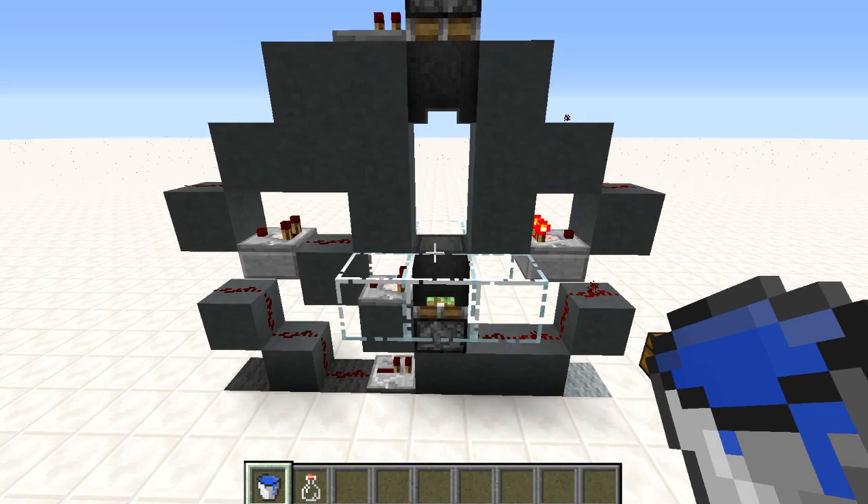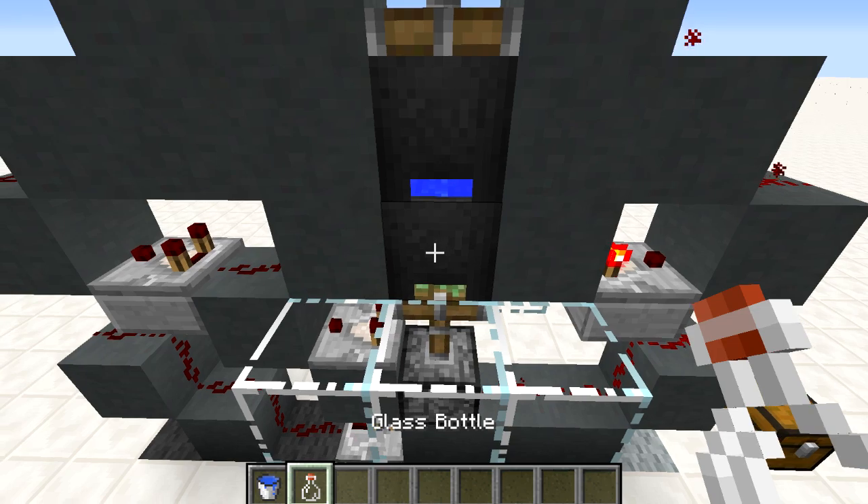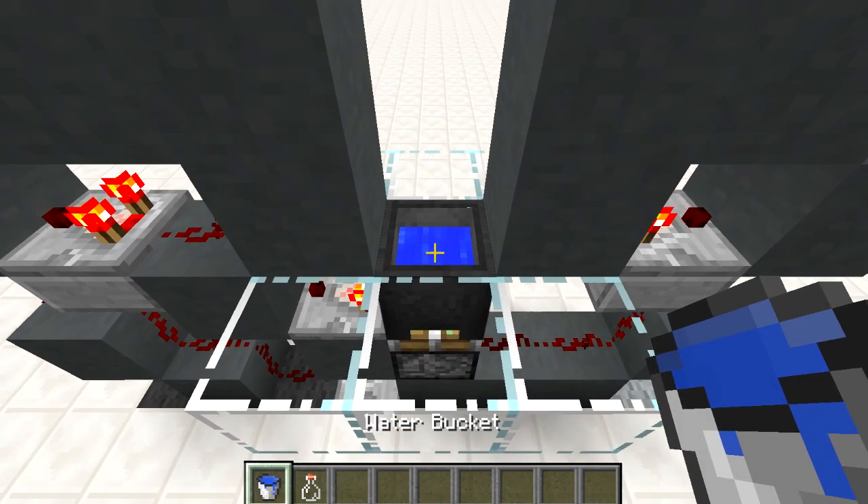The last thing we need is some water in the cauldron at the bottom. When we put that in then it is ready to go. Let's test it out — we can use the bottle to open it, and we can use the water to close it again.